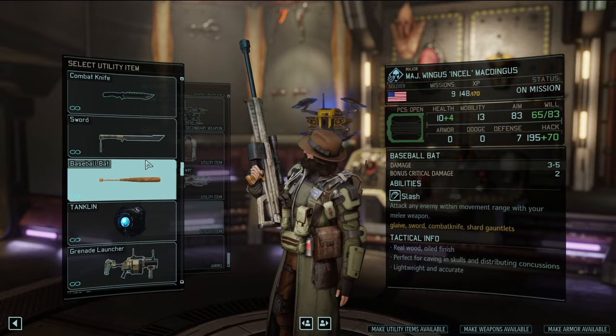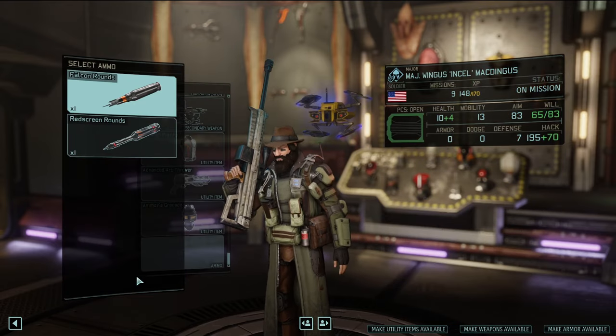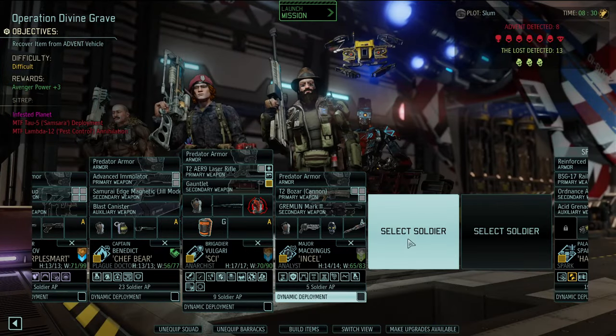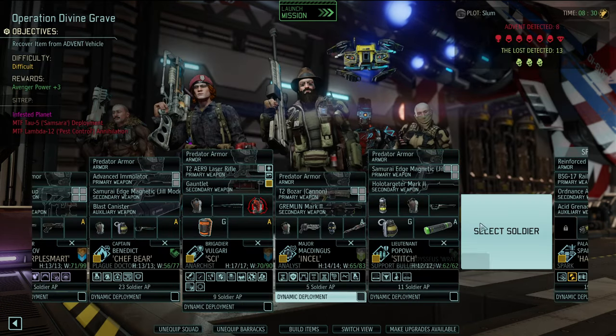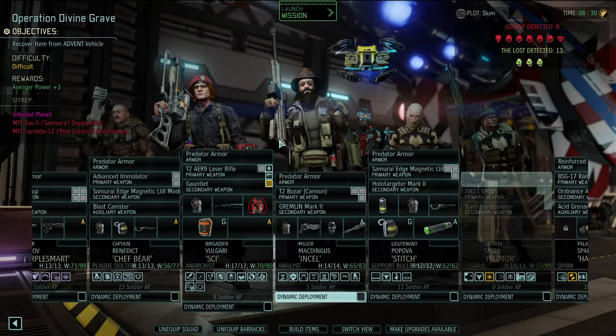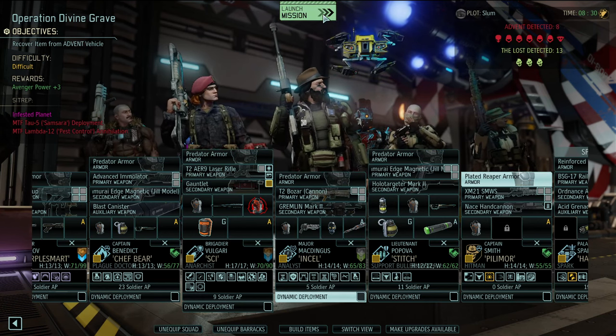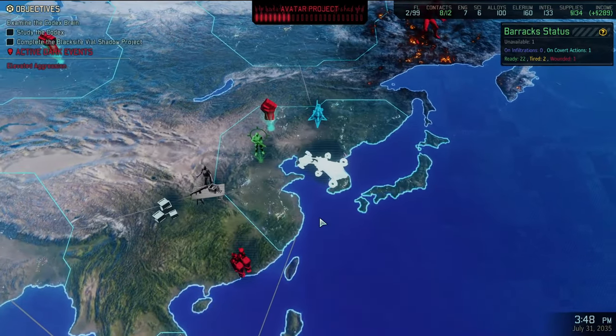Purple has a lot of willpower so he'll be okay. Chef Bear could be good here. Vasilia's still tired — Cy's good to go though. Let's bring Wingus since we know we're gonna have to hack something. The scramble gear is available — gives aim, crit chance, and bonus hack. Give him the arc thrower and Asimov's grenade with red screen rounds. Let's also take Stitch — she has a pistol and could be really good. Fillmore hasn't been on a mission in a while, let's bring him along.